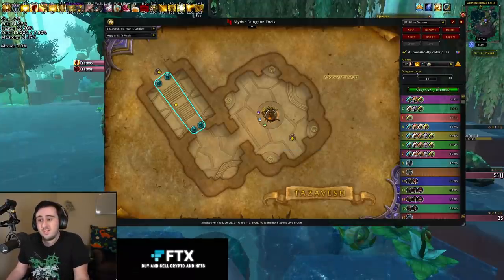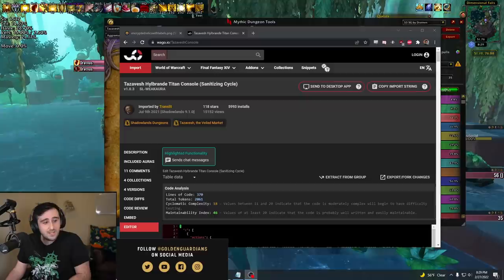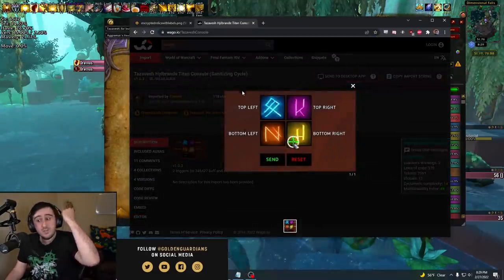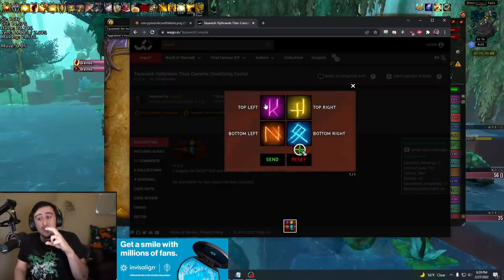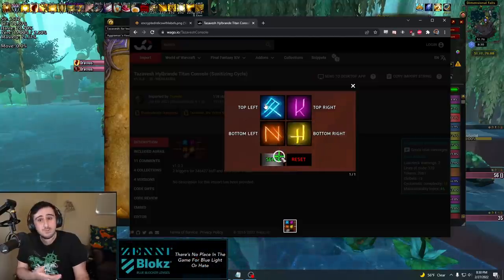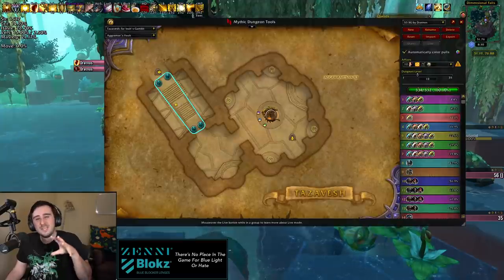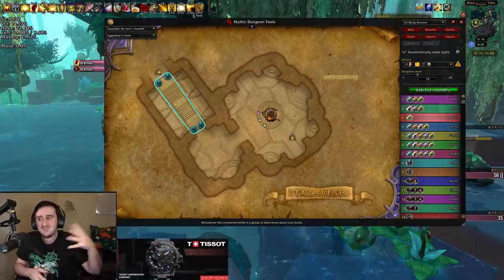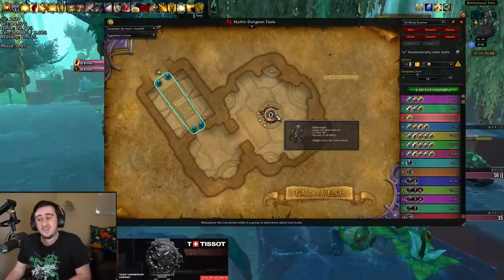For the First Boss, there's a Weak Aura that I would recommend — it's called wago.io/tazaveshconsole, and I'll put it in the description as well. Whoever is using the front console can use this to send to anybody else in the group using the Weak Aura where they should deposit their orb, and also puts it in party chat for anybody not using the Weak Aura. If you do get multiple intermissions, don't trust it right at the start of the phase because it might give old information from the last intermission. But other than that, it's a really fantastic Weak Aura that makes that fight pretty easy.